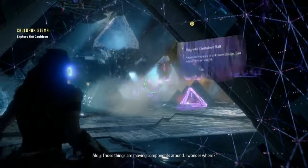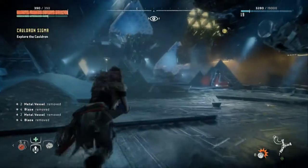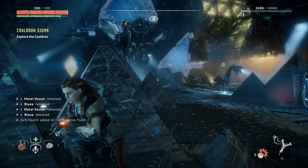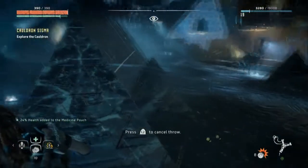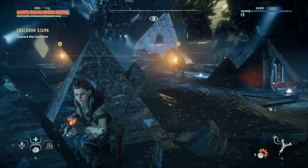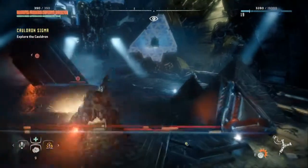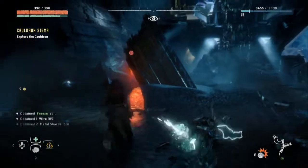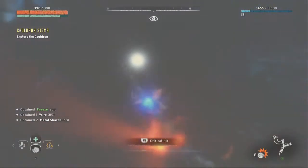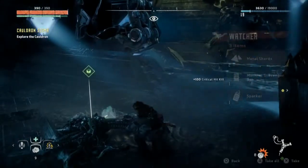Oh, what do we got? This might be good for the blast sling then. I'll take that. Not a good throwing sight right here. Well, let's destroy you, grab whatever you need, and then do this. Boom. I did not really want to overrun.